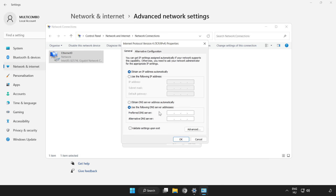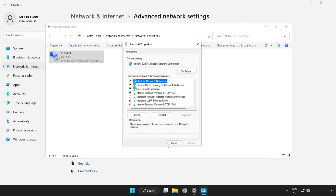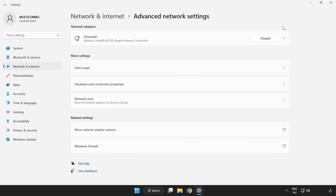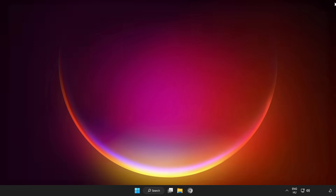Click Use the following DNS server addresses. Type 8.8.8.8. Type 8.8.4.4. Click OK. Click Close. Close windows. And restart PC.